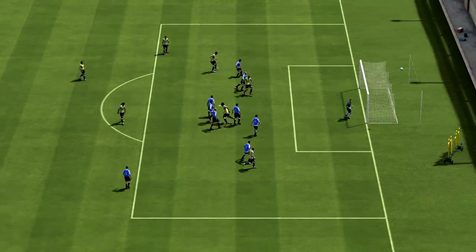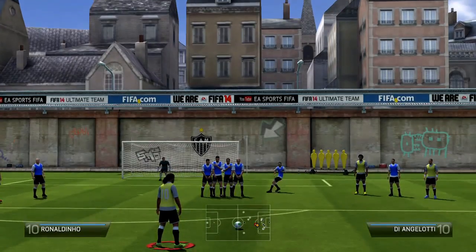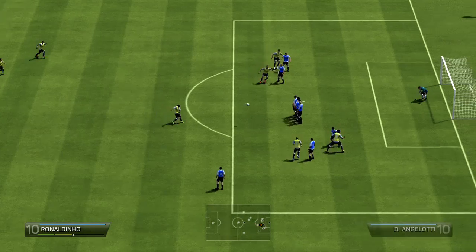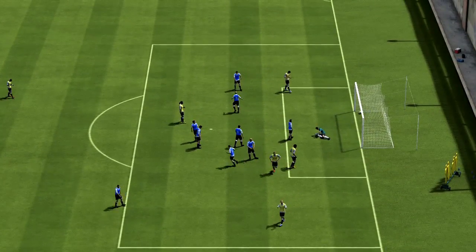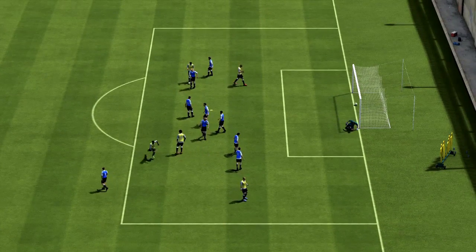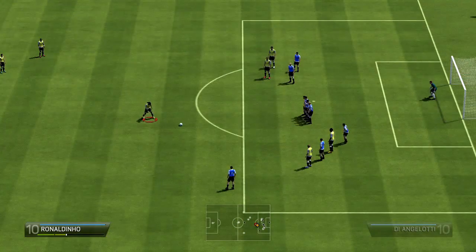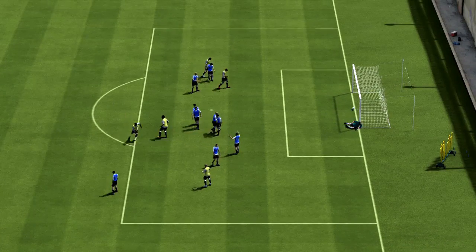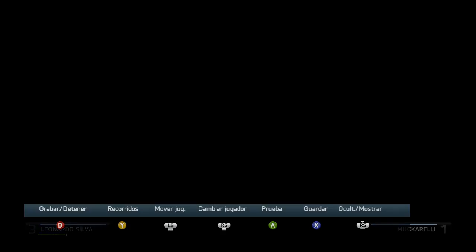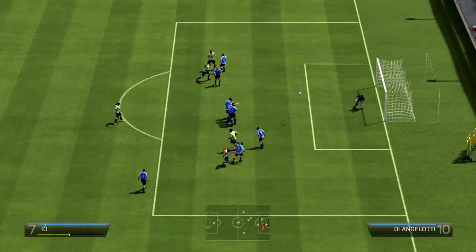Ronaldinho es diestro, las faltas desde ese lado salen muchísimo mejor para él. No quiere decir que no las pueda meter desde el lado izquierdo, simplemente es que de esta forma vamos a aprender a tirar las faltas. Prácticamente siempre será mejor lanzar con la derecha, porque si lo lanzáis desde el lado izquierdo tendréis que mover la barrera dependiendo del efecto y precisión de falta del jugador.